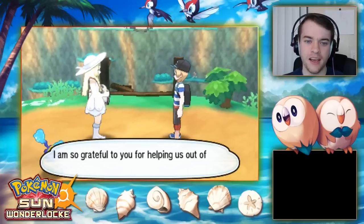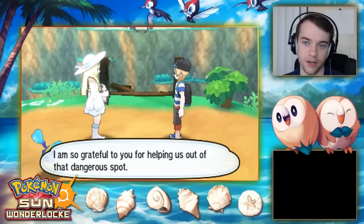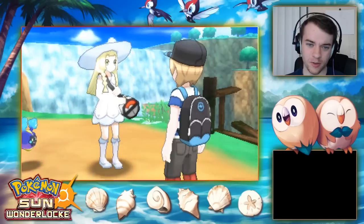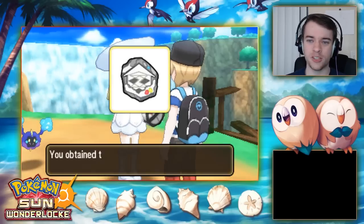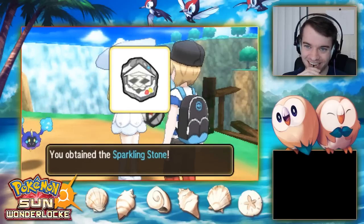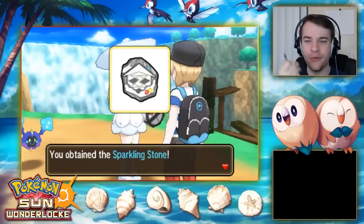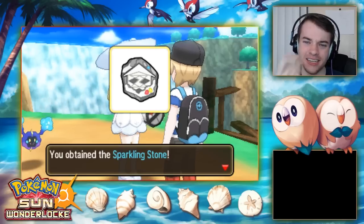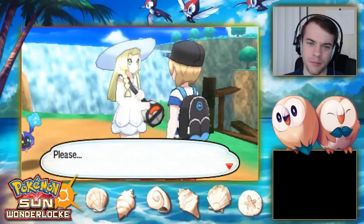Lillie apologizes and says she's grateful for our help. She wonders if we're the Kahuna — a Kahuna would have saved Nebby unlike her. She thinks the Sparkling Stone belongs to us. It looks like it might turn into a Z-Crystal or Z-Ring — it just looks weird right now though.